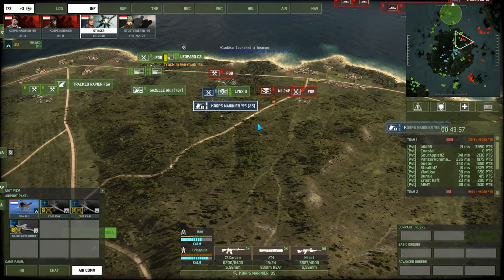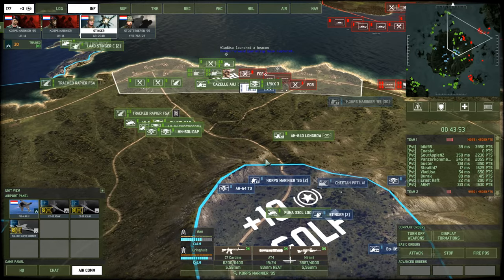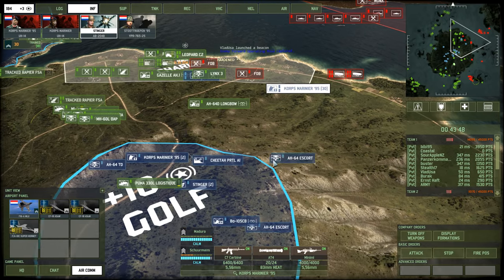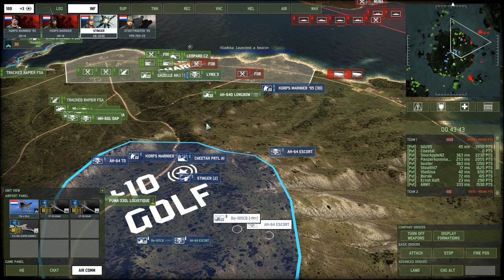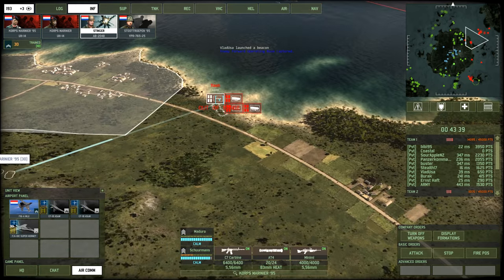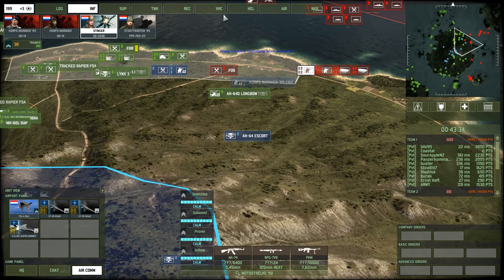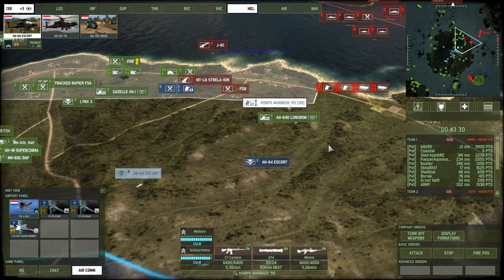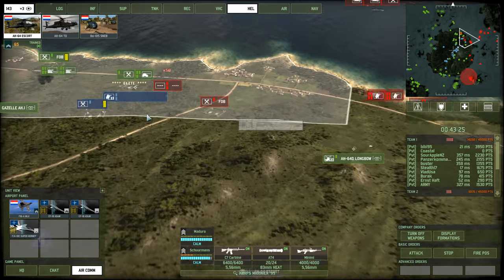We need a Cheetah here, and I'm thinking that our AA is probably dead. Loads of vehicles just came ashore here — hordes of Motorstrelki. I'm going to need another Apache escort. Kill the motos — 80 Motorstrelkies, are you kidding?